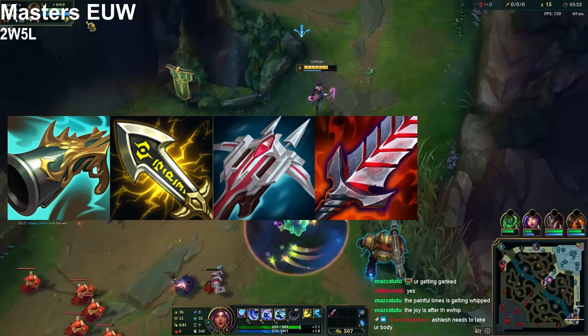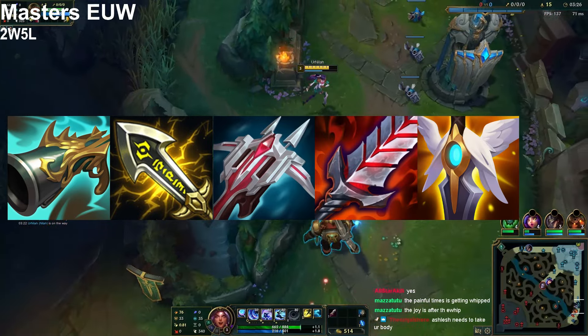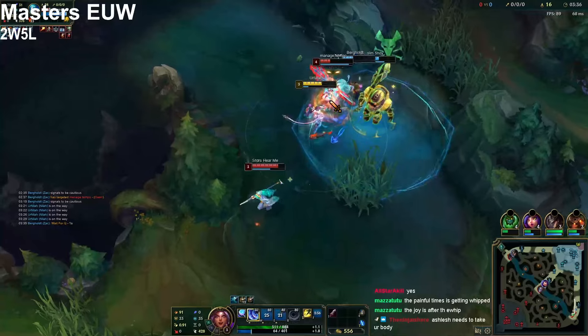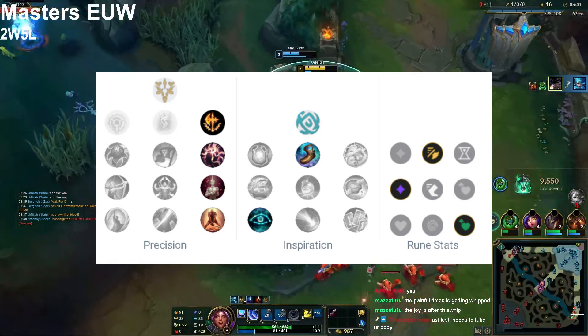The last item is gonna depend on the game. GA is always a great option — you'll have a lot of armor and a revive. If you're against an AP assassin, Kaenic Rookern is a great option.